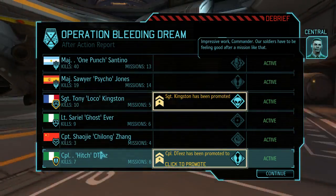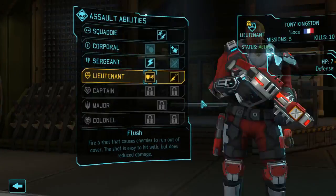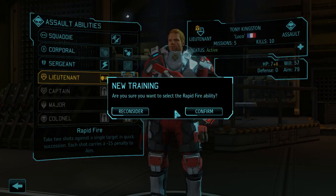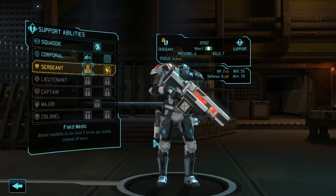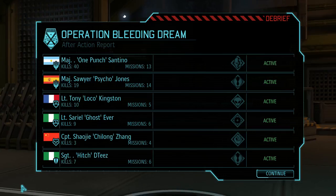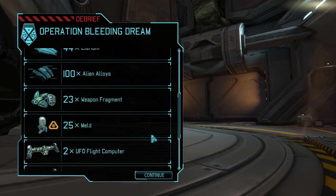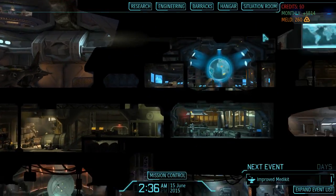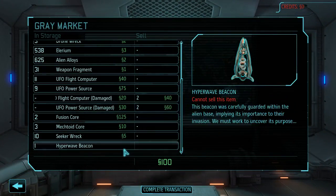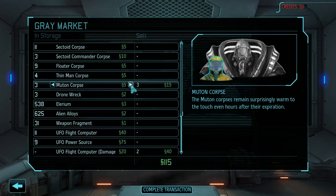Impressive work commander — our soldiers have to be feeling good after a mission like that. Oh definitely, especially Zhang. Lieutenant: flush or rapid fire — rapid fire. DTs: smokes and mirrors, field medic. Alright — sectoid corpse, Illyrium, lots of damage stuff which we can sell, so that's perfect. Sell, sell.